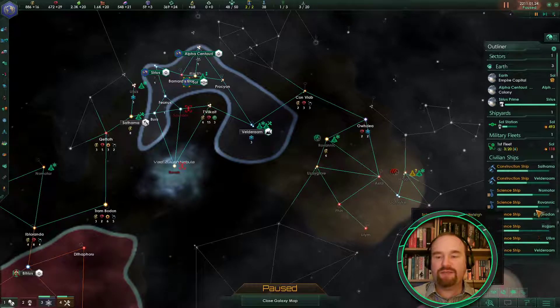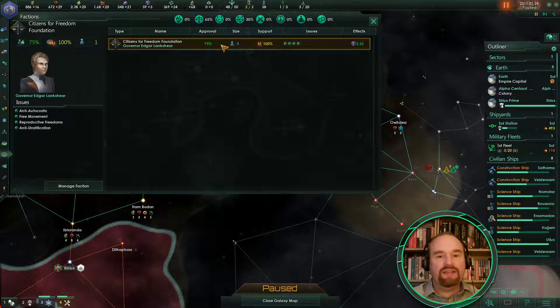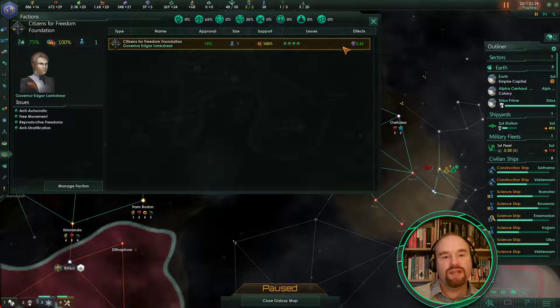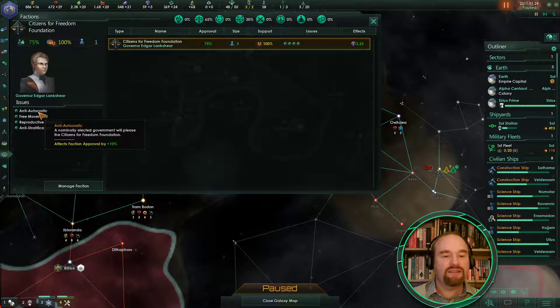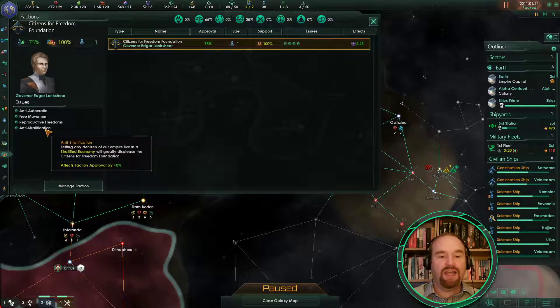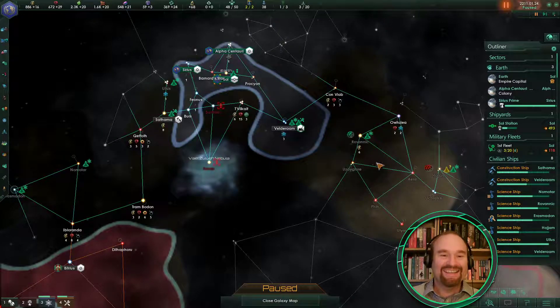In this particular case these guys love us — they absolutely love us. They are going to give us extra influence, which is really good. They like us because we have a democratically elected government, we're allowing free movement, reproductive freedoms, and we don't have a stratified economy. So they're really easy to keep happy at the moment — it does get more difficult as the game goes on because you'll have a bigger range of pops.